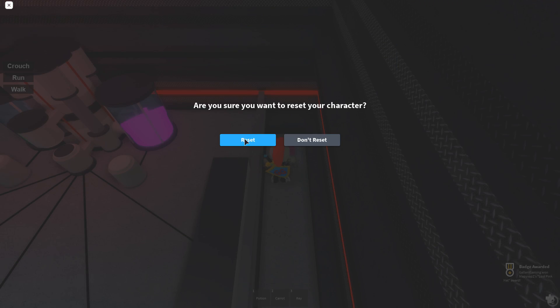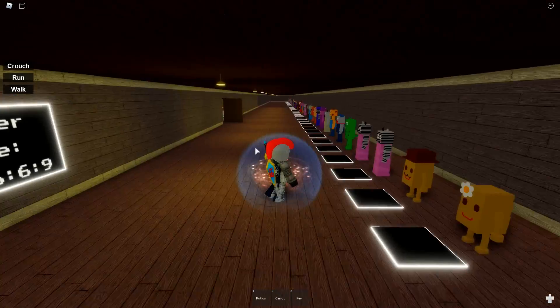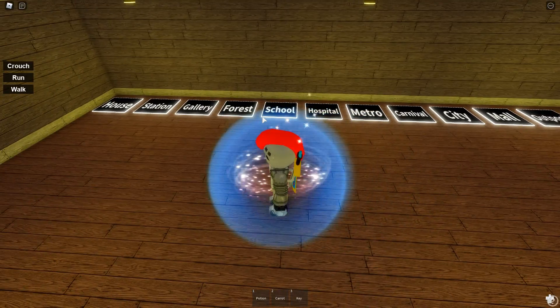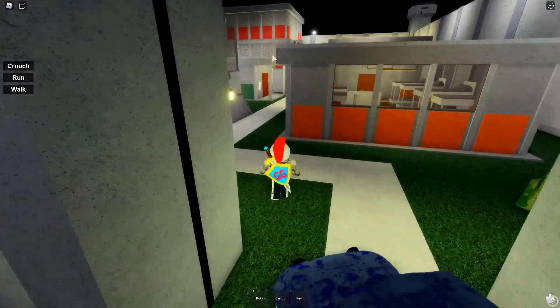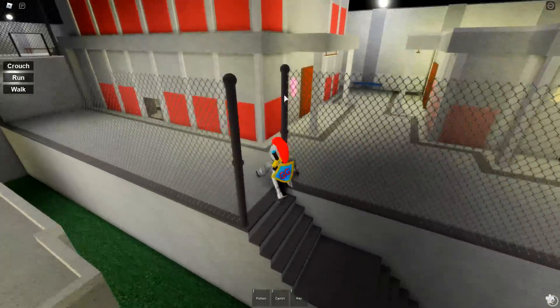The next badge is called Weird Suit. This one is in the outpost. We're gonna go to the outpost, turn around, and go to the back red building right here. The badge is gonna be right behind it.